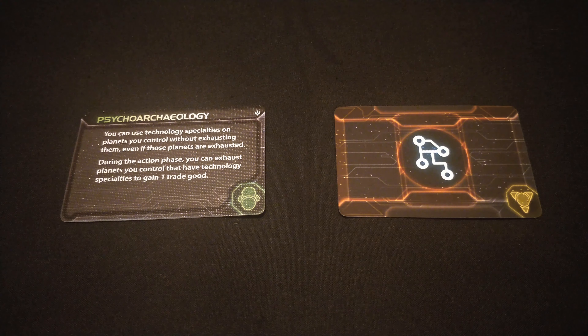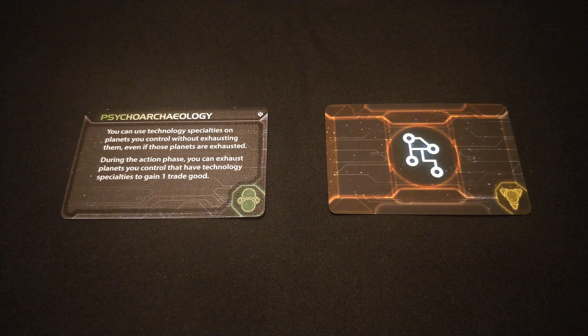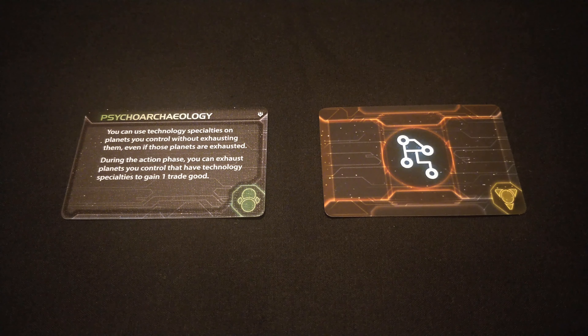Something to note about these new techs: all eight of them are actually technology cards. None of them are unit upgrades, and a good few of them are related to the new factions in the expansion — you get some of them at the start of the game. But that doesn't mean you can't use them as any other race. They are technologies for every player and come in each of the four colors, so they're just part of the technology pool now.